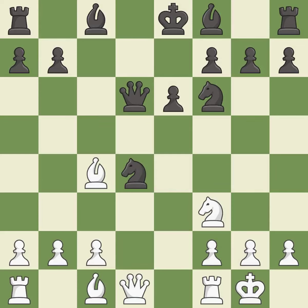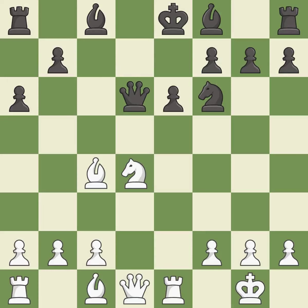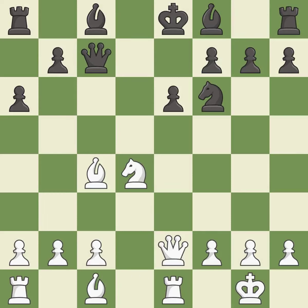Nxd4 captures the knight and attacks the knight on f3. Nxd4 captures the knight on d4 and centralizes the knight where it attacks many important squares. a6 controls the b5 square, stopping any Nb5 or Bb5+ ideas. Rxd4 puts the rook on a half-open file and pins the pawn on e6 to black's king. This attacks a bishop, winning a tempo when it moves away. This defends a bishop that was under attack and had no defenders. This develops a bishop off its starting square, getting it into the action.